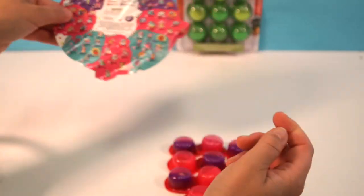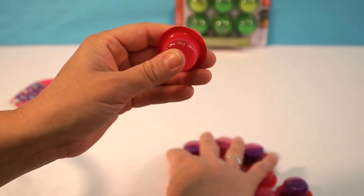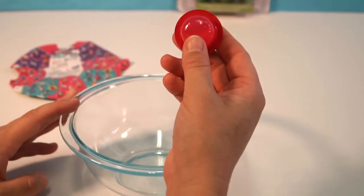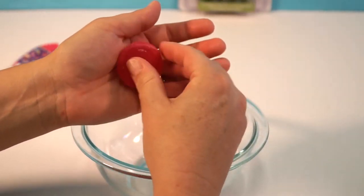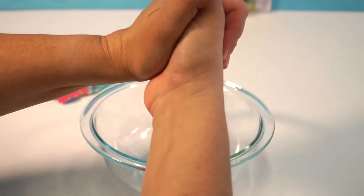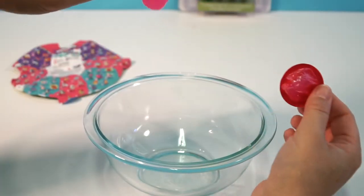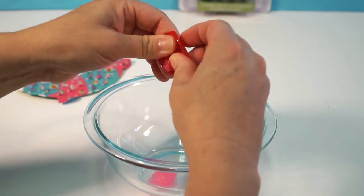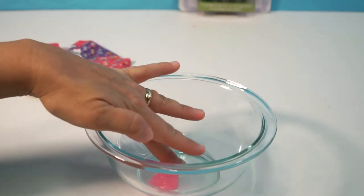What you do is you just pop these — we're doing it over a bowl because they're gonna get messy. Not all of them have surprises, so part of the fun is just popping the slime out. Oh, these are tough! There we go — look at that slime, guys! This one did not have a pet inside, but that was fun.